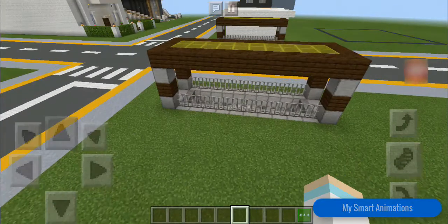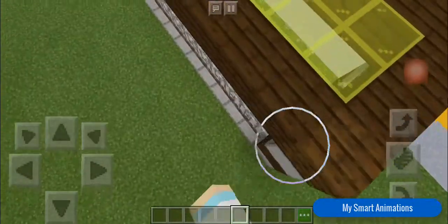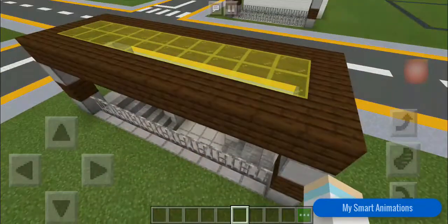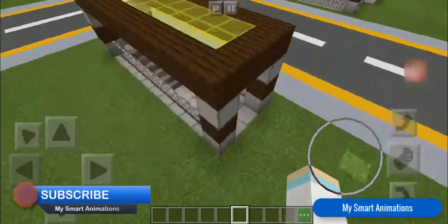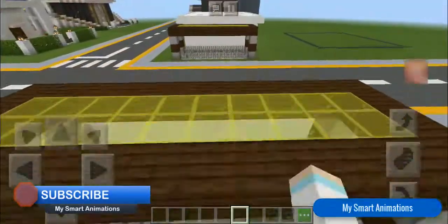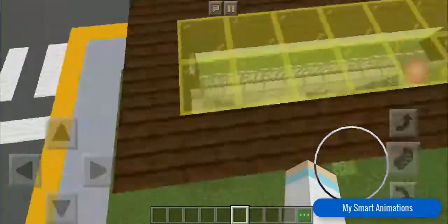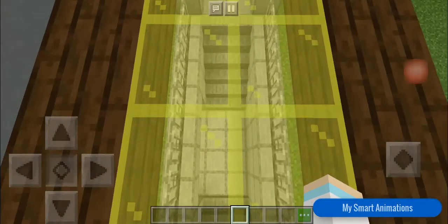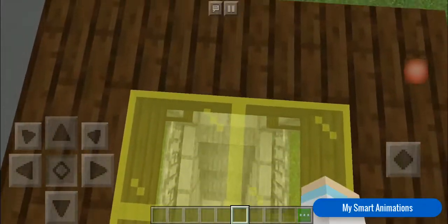Okay, so guys, this is how it looks like from the top. I have made it yellow with yellow stained glass panes — it kind of looks nice, that's why. So yeah, this is how it looks like. And there's another one over there, but first I'm gonna show you like this way. Let me come over here. Yes, this is how it looks like. Let me crouch and then go. It's pretty awesome, right guys?